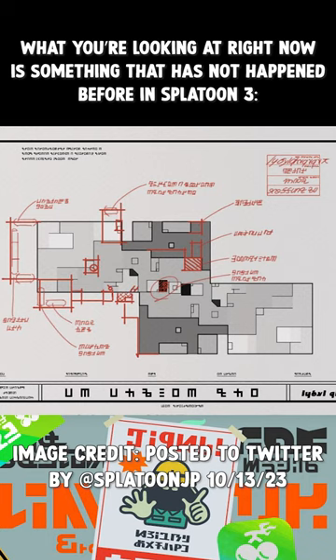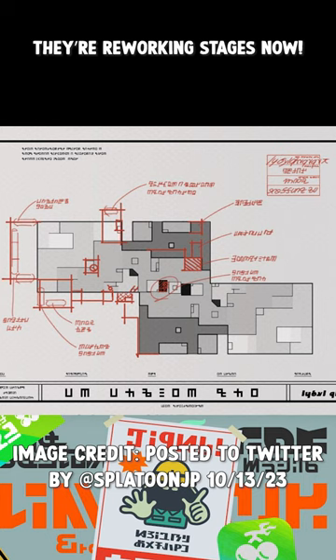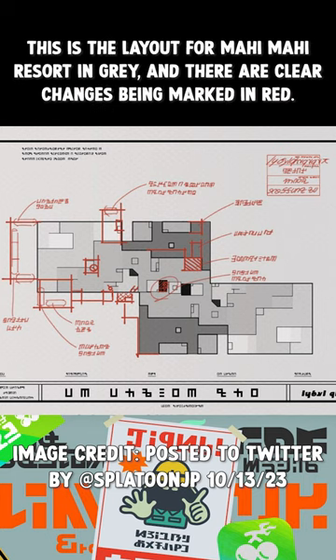What you're looking at right now is something that has not happened before in Splatoon 3 — they're reworking stages now. This is the layout for Mahi Mahi Resort in gray, and there are clear changes being marked in red.